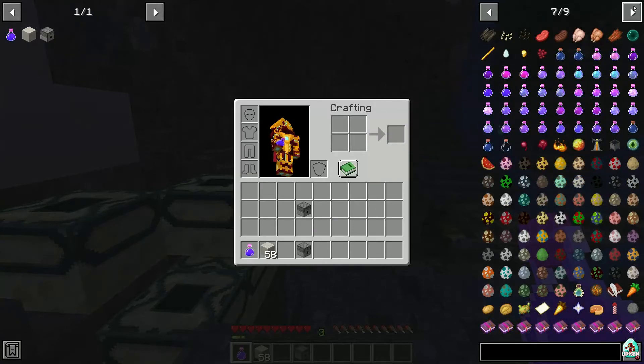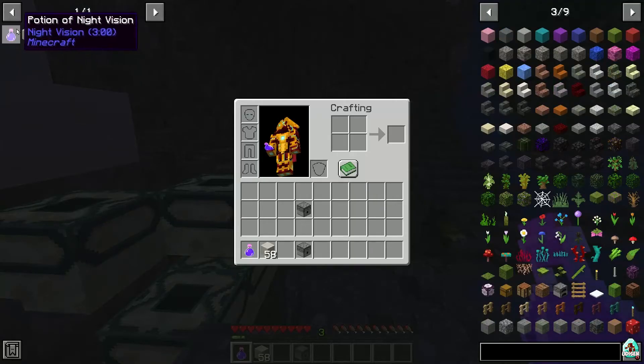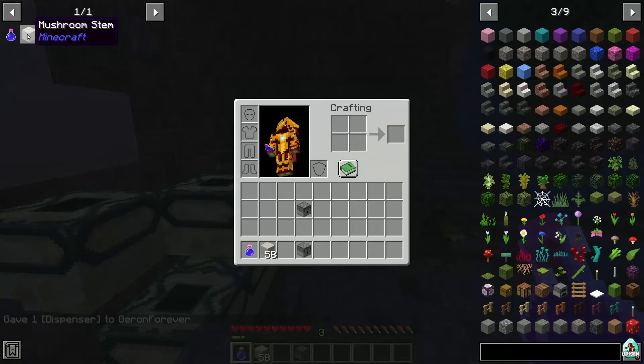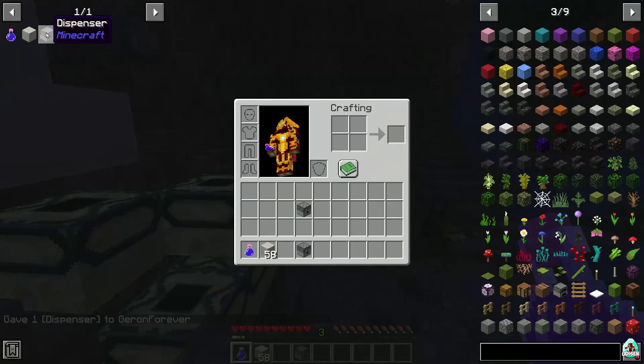The left favorites menu works the same as the right menu, but in the right menu you see all items from every mod and from vanilla Minecraft. In the favorites menu, you only see items you've manually marked. To remove items from this menu, choose items from the right menu and press the A button to deactivate them.